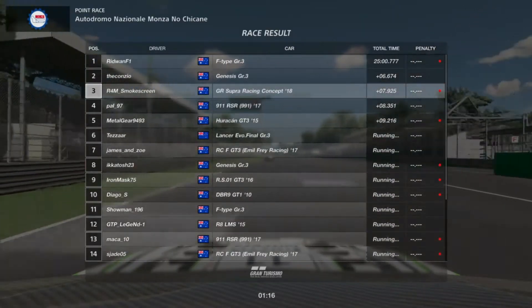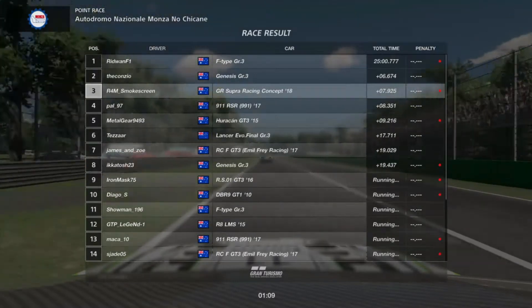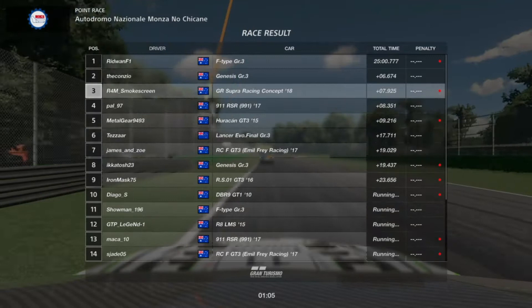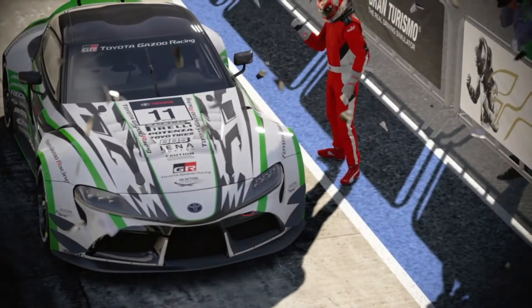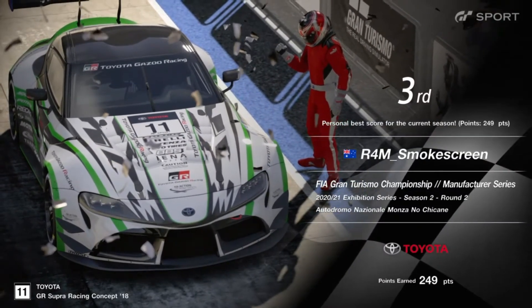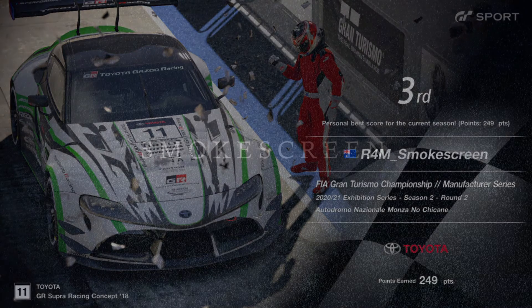Seven seconds off the lead — Ridwan put in a total race time of 25 minutes 0.7. In my practice race in the lobby before the first slot I did a 25 minutes 0.2, so I definitely had the pace to be a race winner here in this slot, but it didn't quite come off after the poor start. Podium position, 249 points — that's quite a strong result for me, definitely up there as one of my personal bests for an FIA race. So that's absolutely lovely.